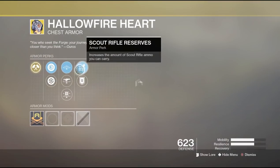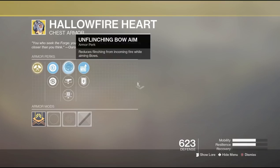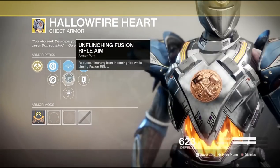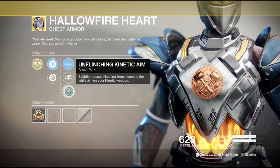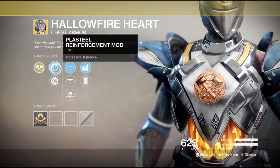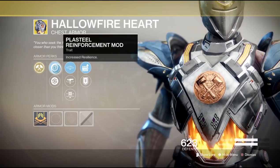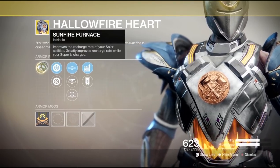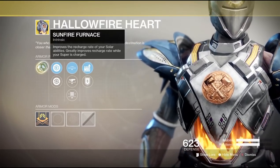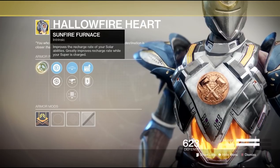Now let's take a look at the Hellfire Heart. It comes with Special Ammo Finder, Unflinching Bow Aim, Unflinching Fusion Rifle Aim, Unflinching Kinetic Aim, Restorative Mod, and Plastinal Reinforcement. The special perk is Sunfire Furnace, which improves the recharge rate of your solar ability — specifically improving recharge rate while your super is charged.